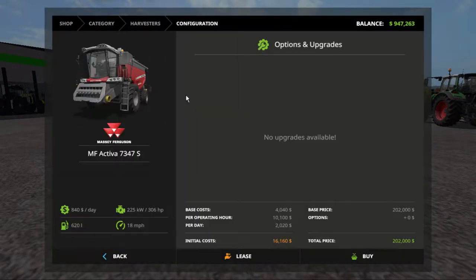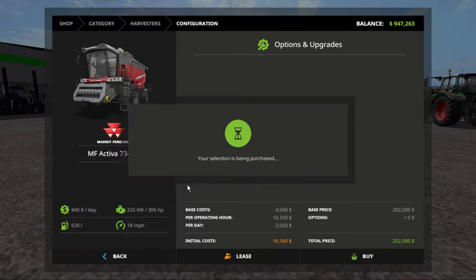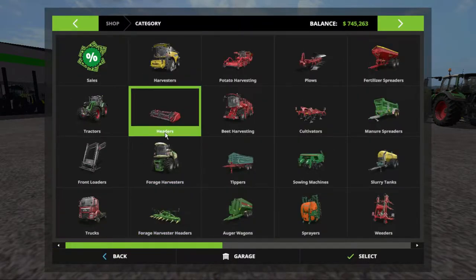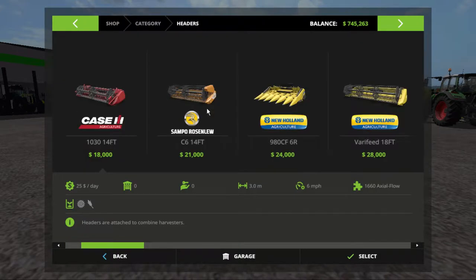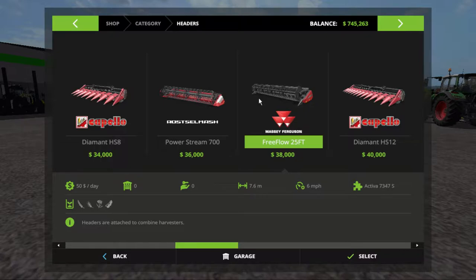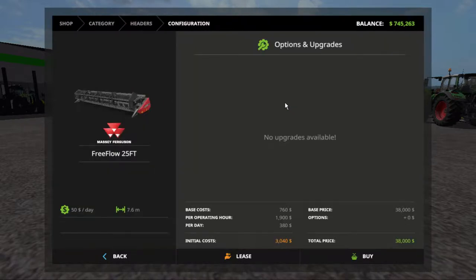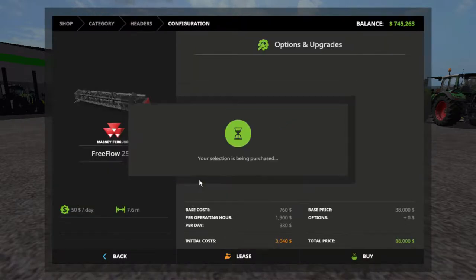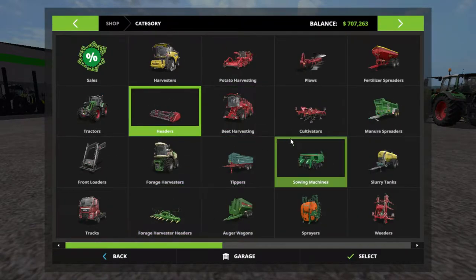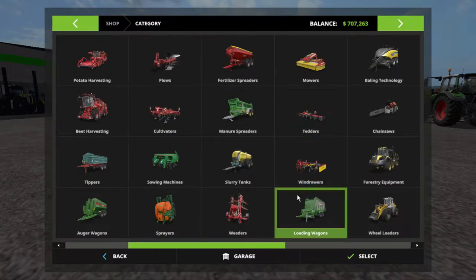Harvester — we're going to go with this Massey Ferguson 7347. I need to install a mod I think — I didn't install one that I needed. I'll have to go do that after we buy everything.